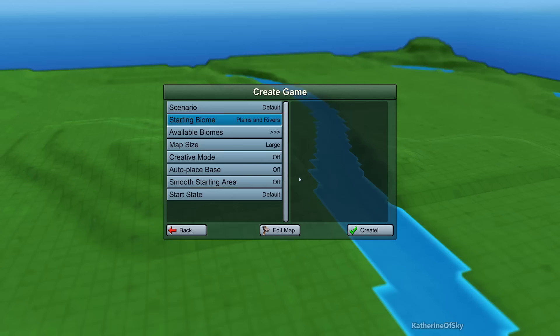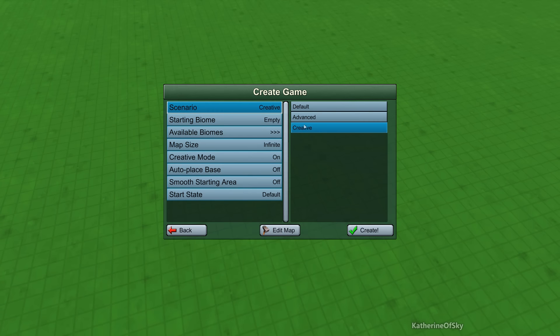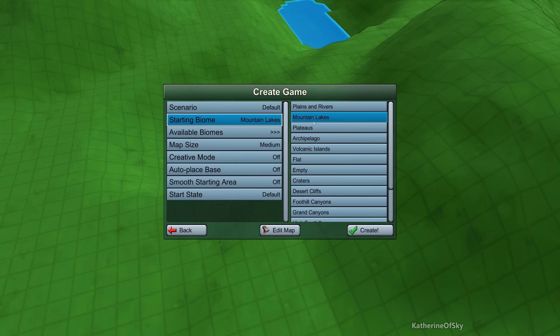We can start a new game and we have all kinds of options. We can have a default scenario, advanced which starts with a harder biome, or creative mode where you can just have fun building things and set up complex circuit-controlled or logic-controlled conditions. But we're going to go with a default map.